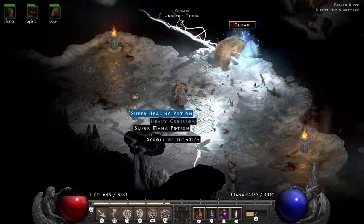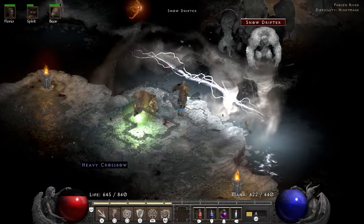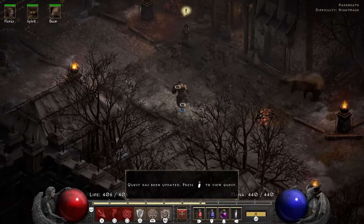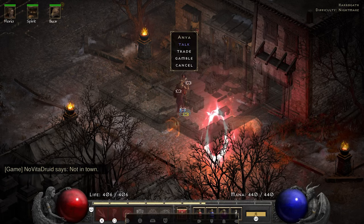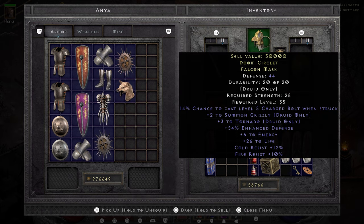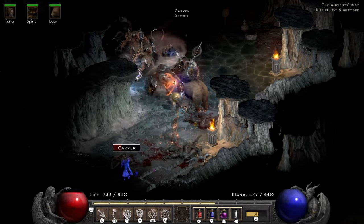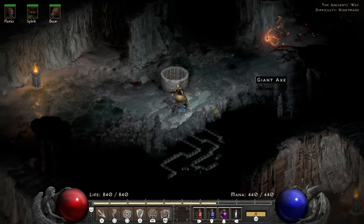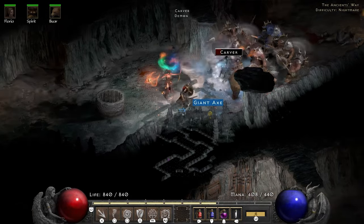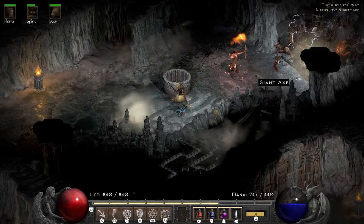It's a good thing my resistances are good — this could easily have ended the run. Fortunately the souls are focusing on everything everywhere all at once: between Flavie, my bear, my Oak Sage and me, their lightning beams just aren't focused enough and we win the fight. Anya rewards me saving her with a plus 2 Tornado helm with cold and poison resist. If my helm wasn't already very good this would have been solid, but it's not beating out my current 3 nat dual res life helm anytime soon.